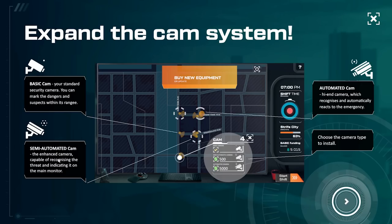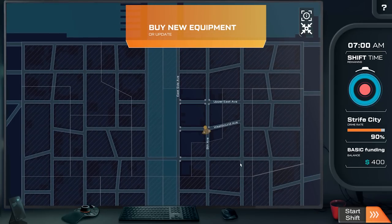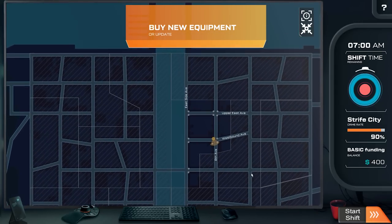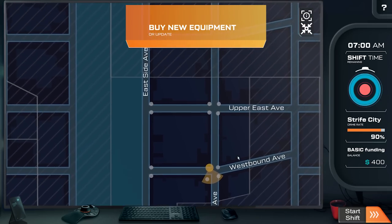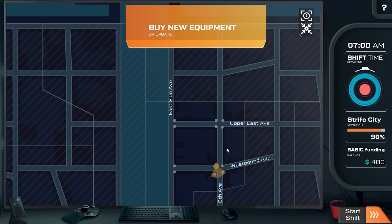We get the semi-automated cam — an enhanced camera capable of recognizing the threat and indicating it on the main monitor. And then the fully automated high-end camera. Right now we've got 400. Crime rate is at 90%. That's really high.